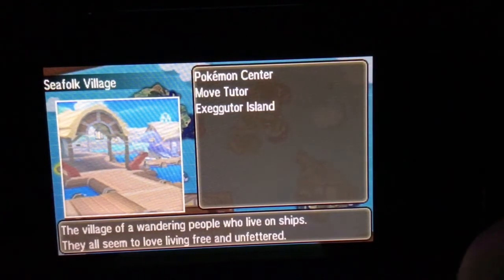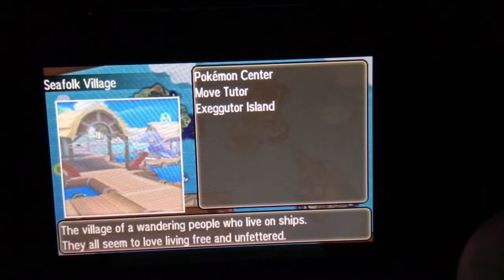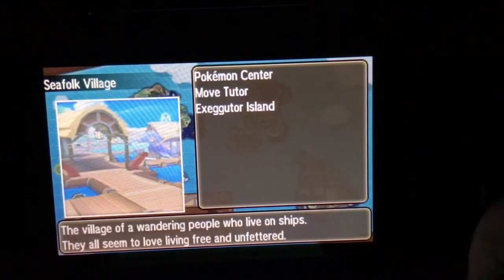This is Mark here for another Pokémon Sun and Moon video, and today I will be showing you where to catch the ghost grass Pokémon Dhelmise — it is the anchor with a ship-steering whale look.